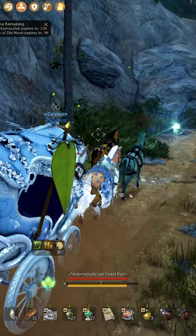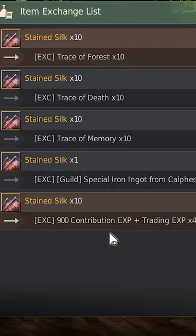The other option for those who do active trading are the stained silk. These have a chance to be obtained while active trading, and turning ten in will give 900 contribution points and 450 trading experience.